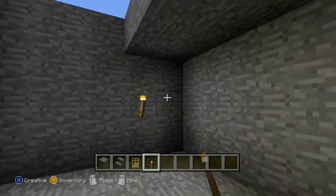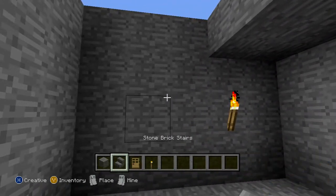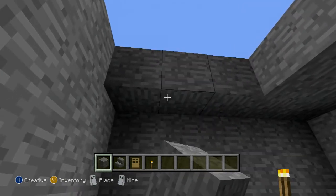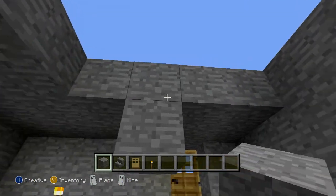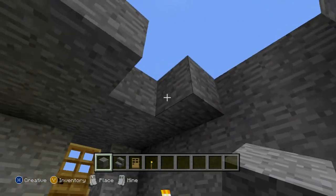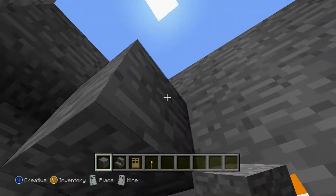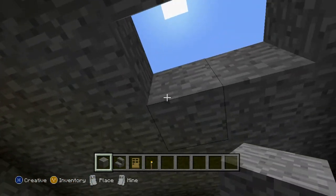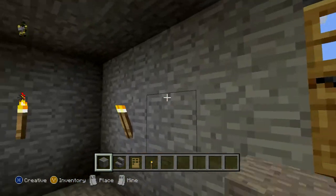Placing torches inside the house. Now back to the roof — I'm just gonna do like a spiral style placing, and I am not having a good time placing blocks today.